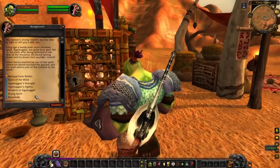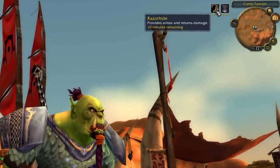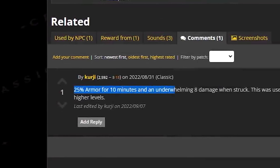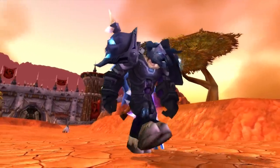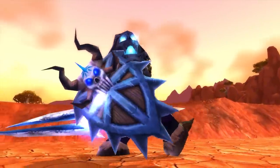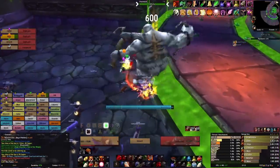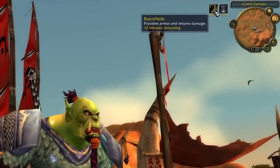More interestingly is Razorhide for only 4 Blood Shards. The tooltip is classic vanilla — it does something, but it won't tell you what. If you test it in-game or check online, the damage reflect is only a really small value, not worth mentioning. However, the bonus armor is 25%, and the buff lasts for 10 minutes. That's a lot when we're talking about a geared Warrior or Feral Druid tank. Even during Naxxramas progression, Horde guilds could take advantage of this short-term buff on tanks during bosses which hit particularly hard, such as Patchwerk — making this a level 14 quest reward usable on some of the hardest raiding content in the game.